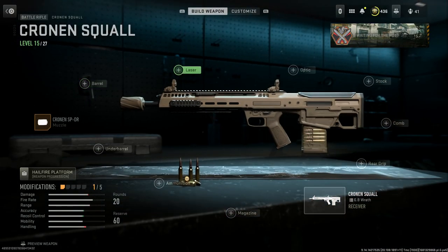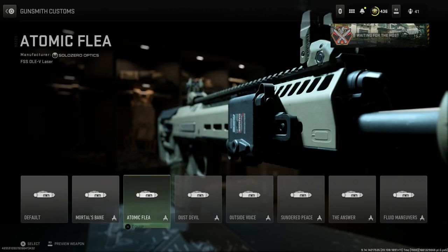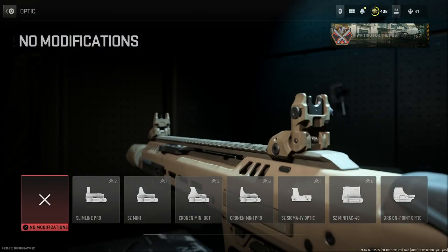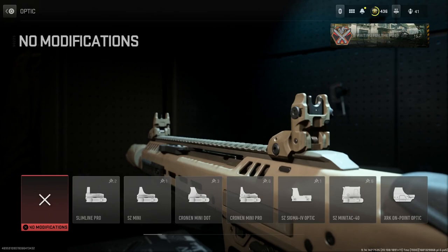For the laser option, this is personal preference — I'm going to throw on the All EV for the Dust Devil blueprint option just to go tan with the weapon. For the optic, again this is personal choice — you can see the flip-up iron sights are really clean too.